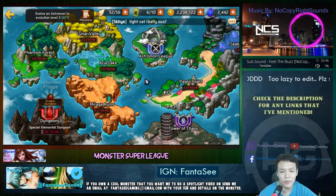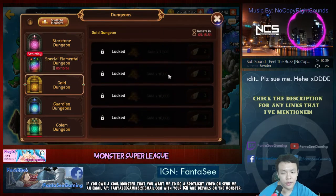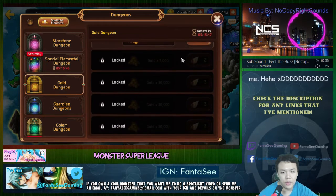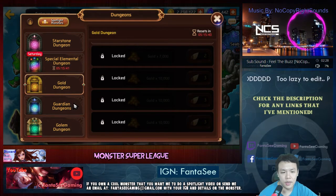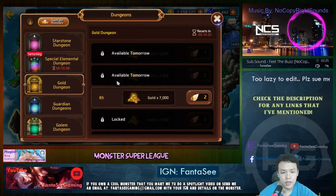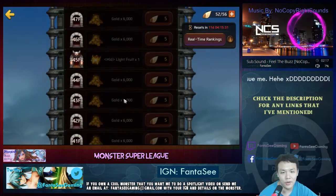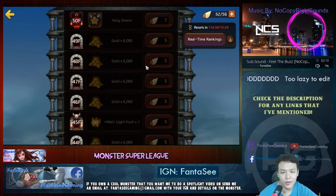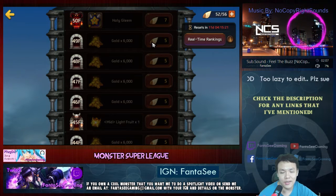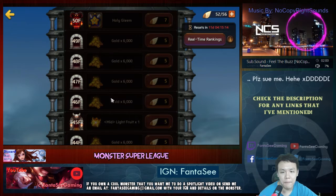The next thing is to always do the gold dungeons. They're a really good daily source of income — for the energy it takes, it's definitely worth it. Also always do your tower of chaos every single day or every single month because it gives a lot of gold if you can get to the top. The rewards aren't really worth it in terms of energy efficiency, but you kind of have to do it for the tower of chaos rewards anyway, and there's a lot of gold to be made there.